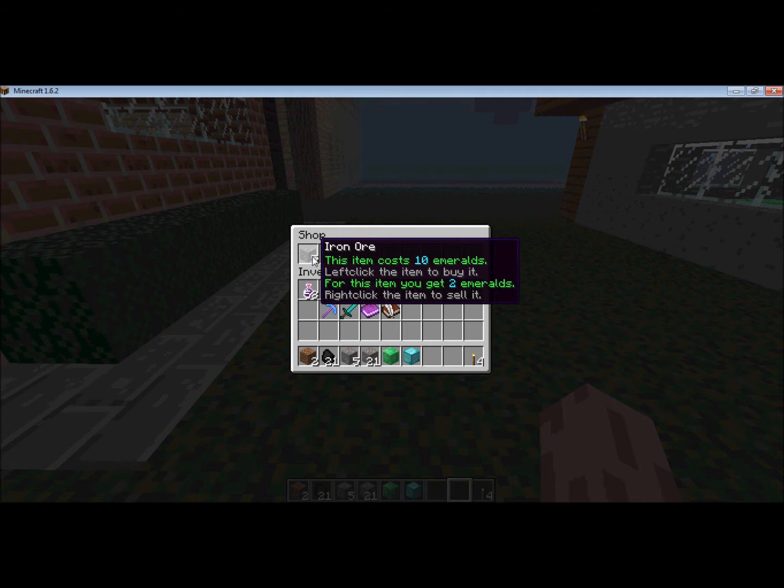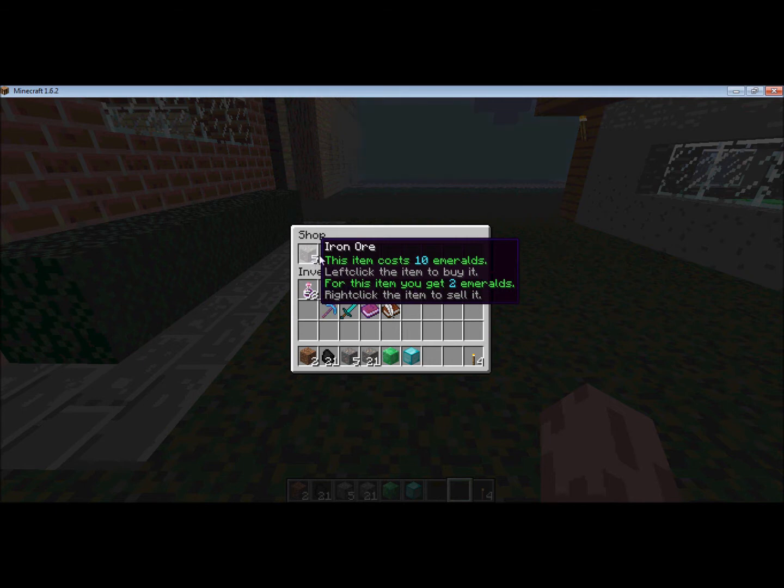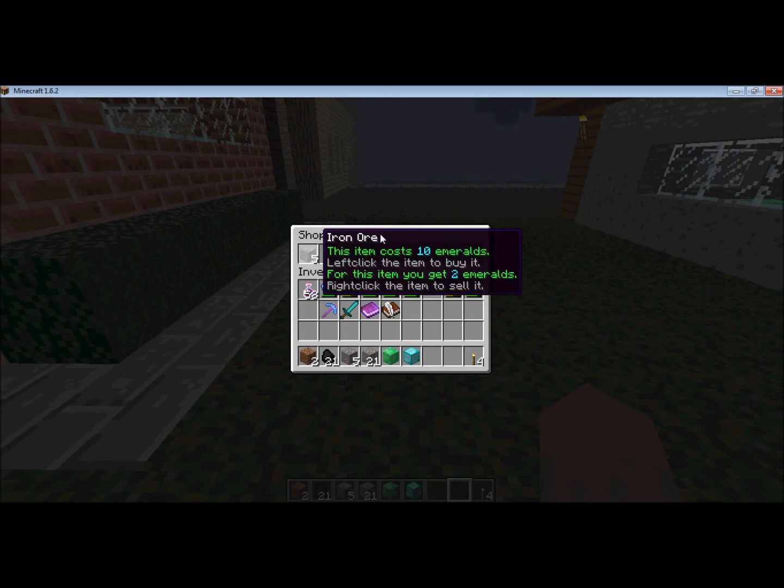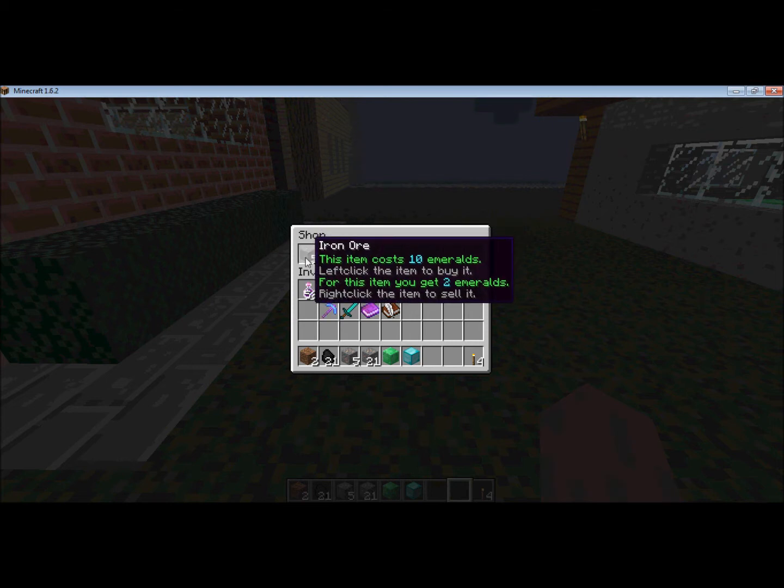And this is a lot better than the old GUI for Emerald Market, as it was very confusing to tell which of the two prices you were going to buy or sell for. So this update is really nice.